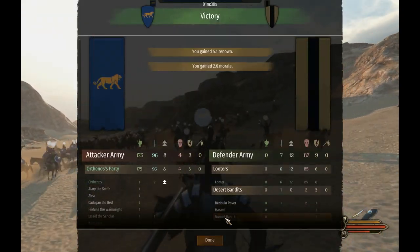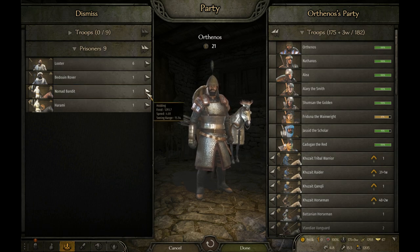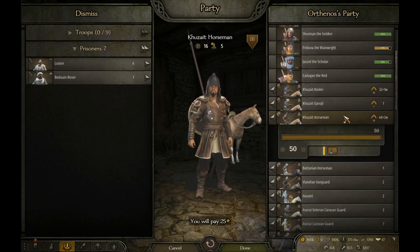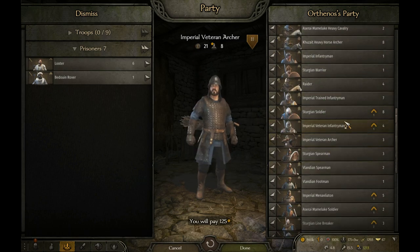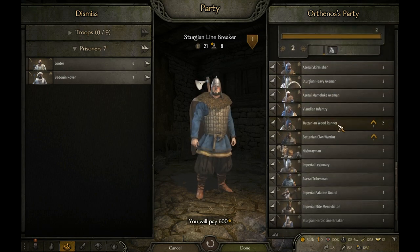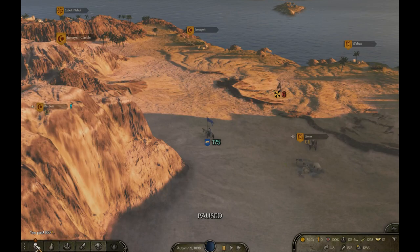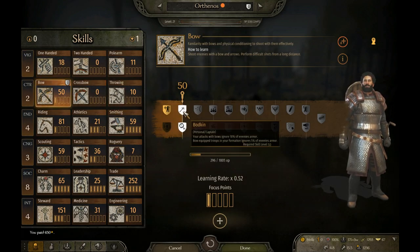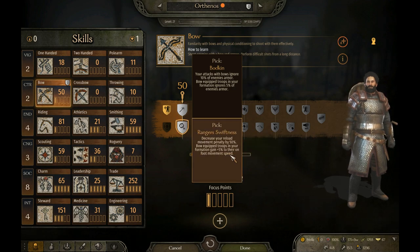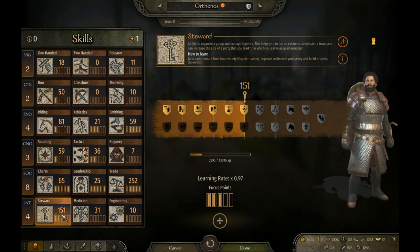I lost four people total — can't believe it. I'm taking the mounted guys because they're mounted. I'm not upgrading these guys because they require warhorses, which we are selling in Vlandia. Your attacks with bows ignore 10% of enemy armor, and I'm also unlocking decreased reload. I'm going steward for the other perk.